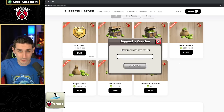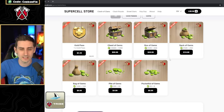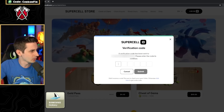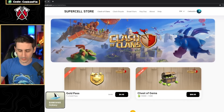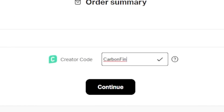And if you're using a content creator code, they get a higher percentage — so it actually supports content creators way more if you purchase it here. To do it, just log in with your Supercell ID. I'll go ahead and do that now, get a code, and log in. Now let's go ahead and get ourselves a chest of gems. I put my content creator code in here — Carbonfin.